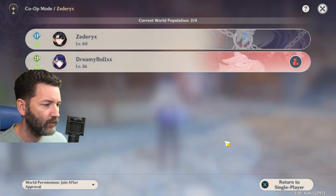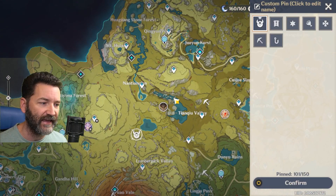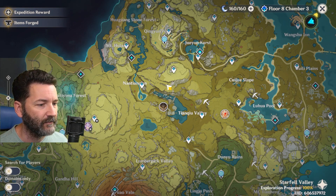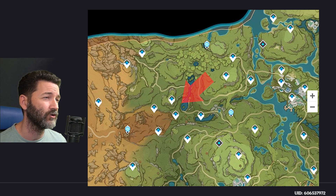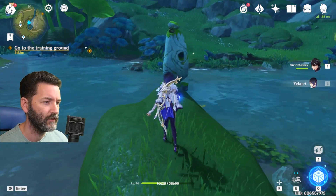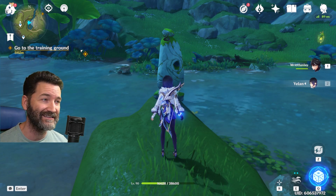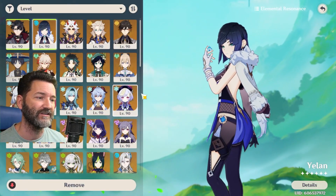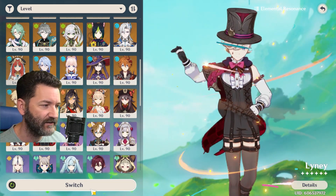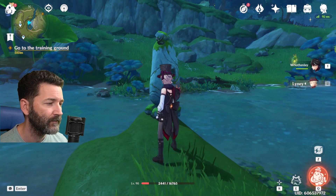Now we are going to farm friendship experience through the 10 world quests you can do daily. There are world quests scattered throughout the game that randomly spawn at specific set locations. The one I really like is in Sumeru, which involves killing some crocodiles. Before getting started, I like to use Linny for this. Linny is kind of the goat for this personally — he can shoot the crocodiles down and there's an auto-target with Linny, which makes it really easy.